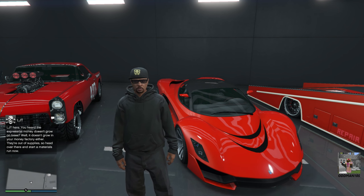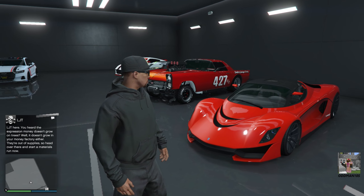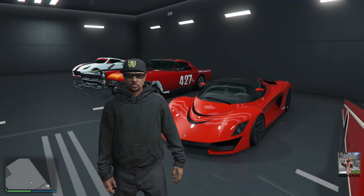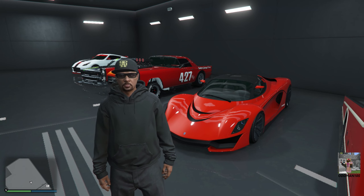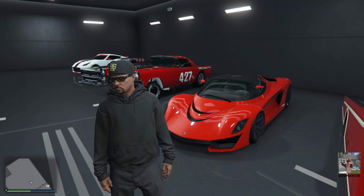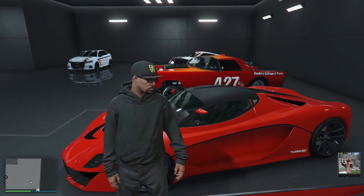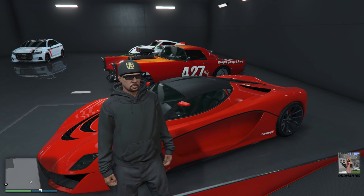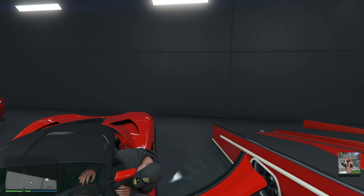If you purchased the premium edition of GTA 5 Online, you get this car for free — you don't have to win it via the Lucky Wheel. That's not the version I have, so I won it at the Lucky Wheel and I'm glad I did. My only complaint is that Rockstar stole my paint color idea — I was going to do Ferrari red, but rather than copy what they've done, let's blacken this thing out. Let's take it over to the customization stall and get started.